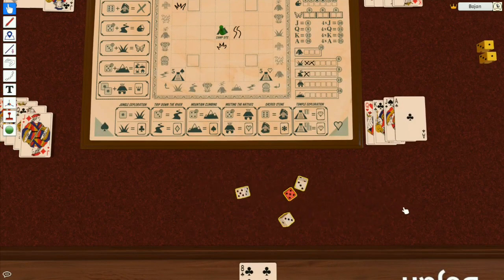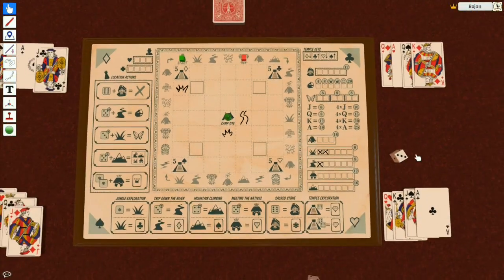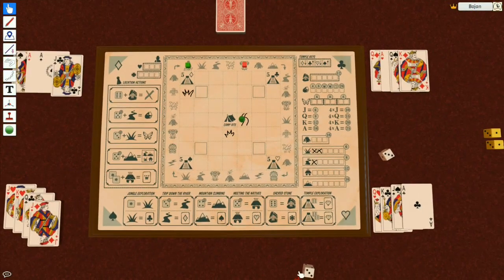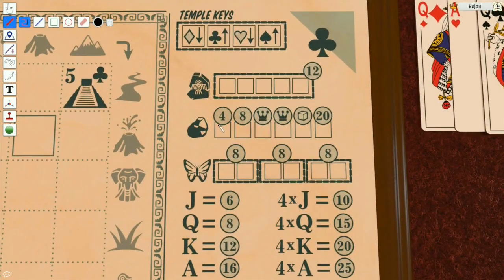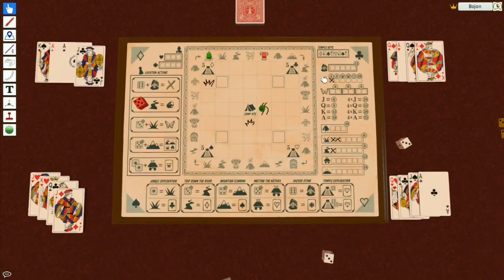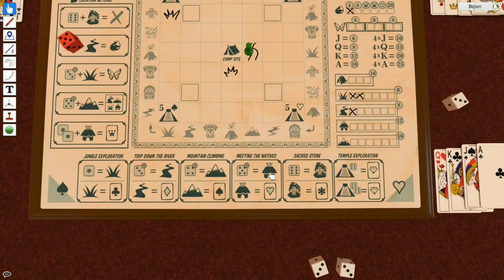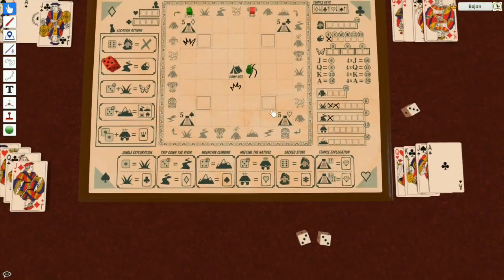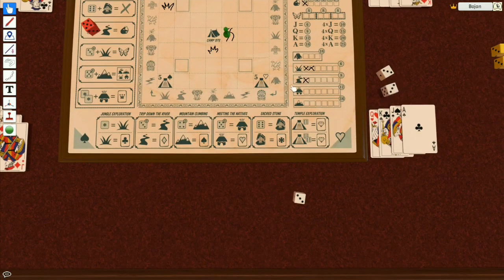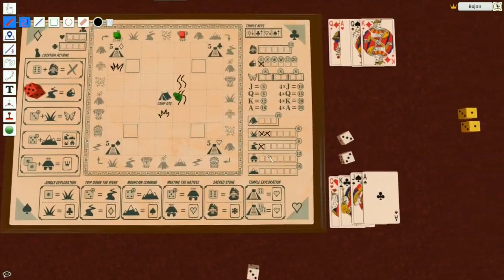I have to use one dice to move — I can move up to three spaces with a three dice, so I'm gonna move to the river. Then I spend this five and do a location action on the river to get one gold nugget worth four points. I have two more dice. I'm going to use the three to draw another river here, which is orthogonally adjacent to where I am — another river explored.